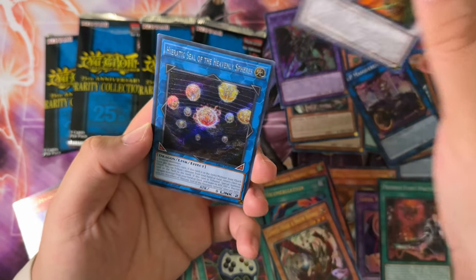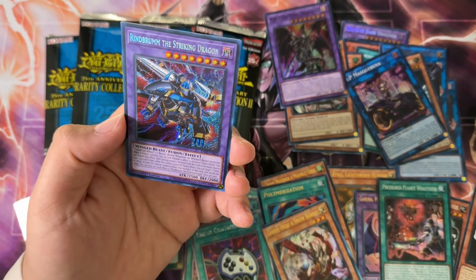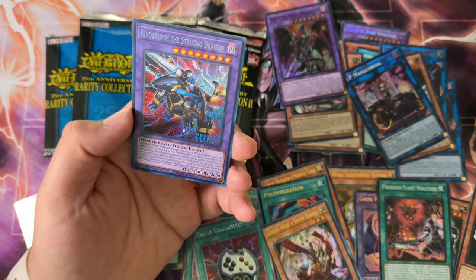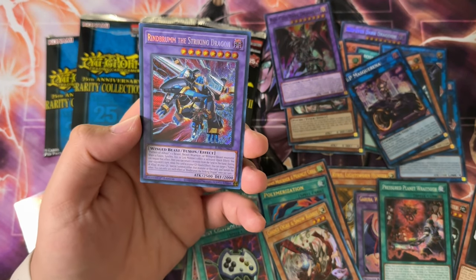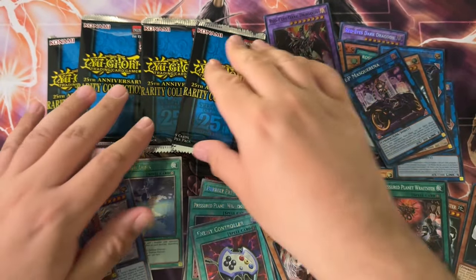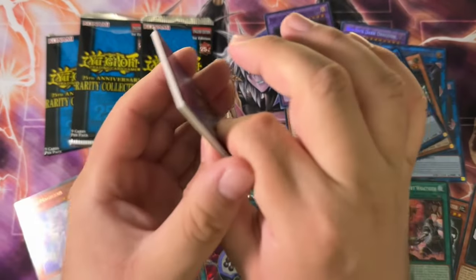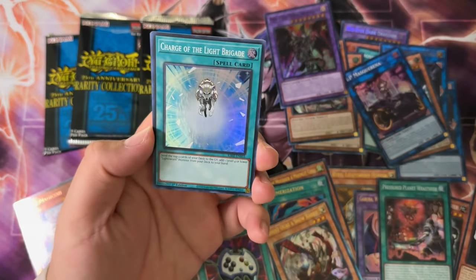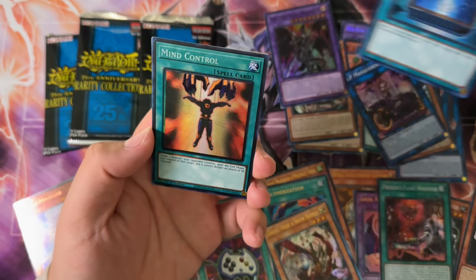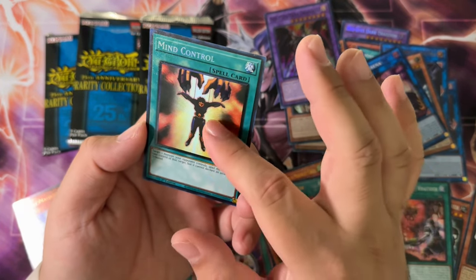Psychic End Ultra, Heretic Seal Secret — wait, this card? This is the first time I'm remembering pulling this card. I forgot this card was in this set, that is crazy. Striking Dragon Secret, and then a Chaos Hunter Super. Come on, I want at least one of the waifus in the highest rarities here. Book of Moon — another spell, holy shit. Mind Control — Collector Rare. The spiral foiling is pretty cool but it is a spell. Twin Twisters, Skill Drain.